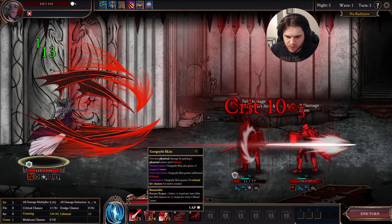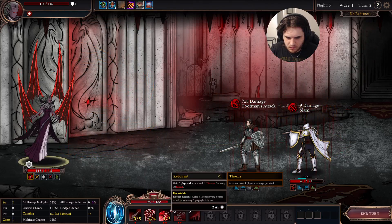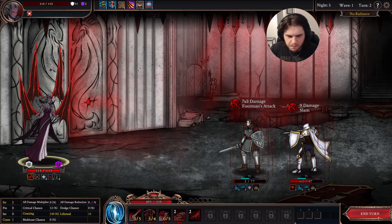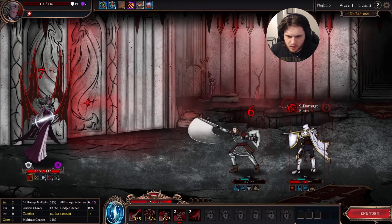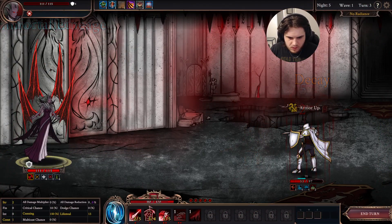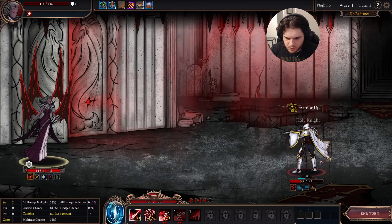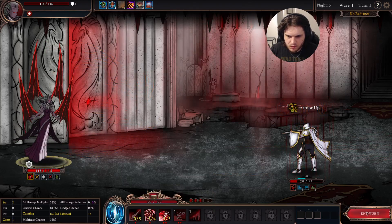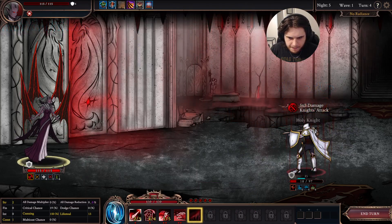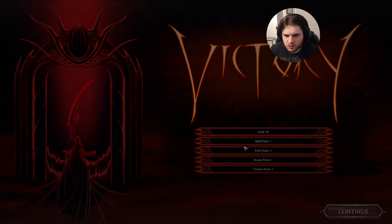We have enough armor — we have thorns and you're dead. See ya. Oh, you're just buffing. Easy. Full HP again — we're feeling so good.